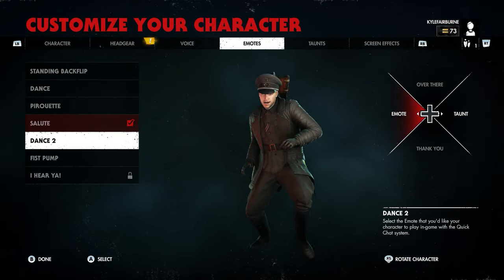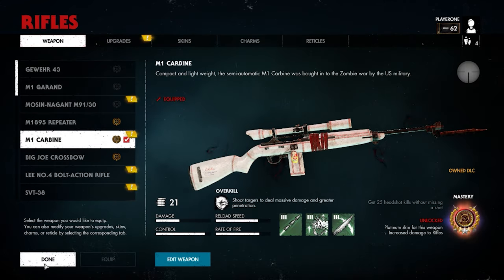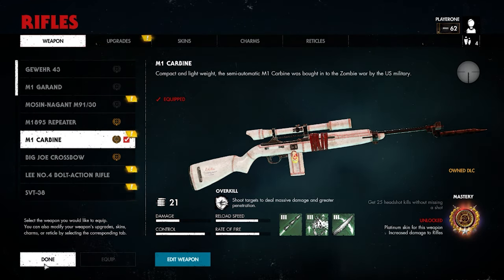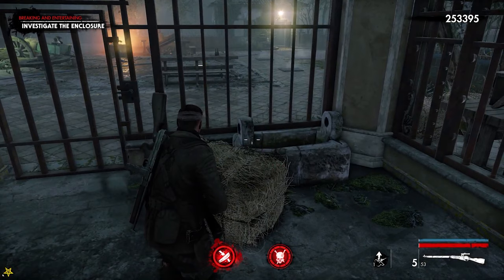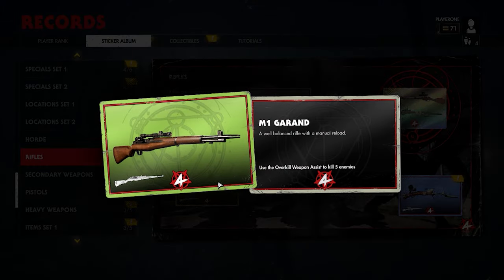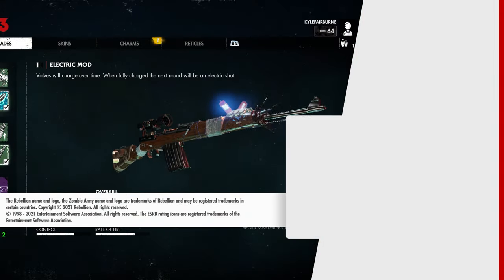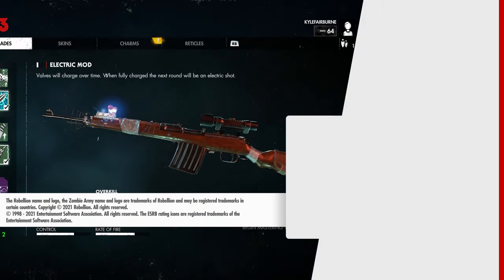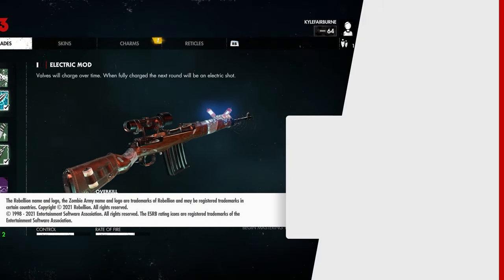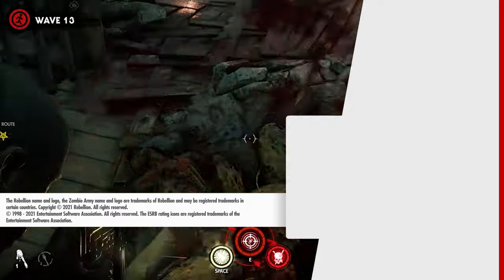So there are our 8 tips to helping you be all you can be in Zombie Army 4. Which weapon do you enjoy maxing out the most? Which upgrade kit was the most challenging for you to find? And have you completed your sticker collection yet? Leave us a like if you enjoyed our nuggets of wisdom and hit that subscribe button to stay up to date with all of the fun here at Rebellion. Until next time, happy levelling! We'll see you in the next one.